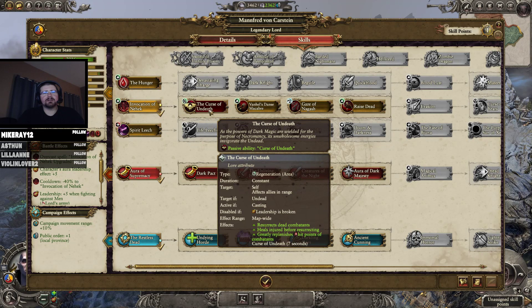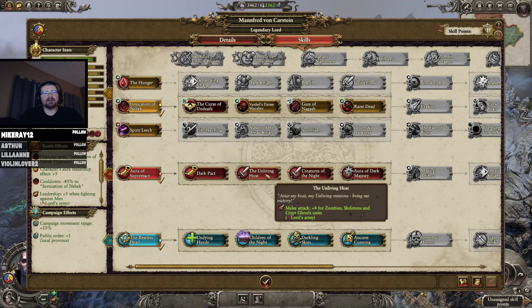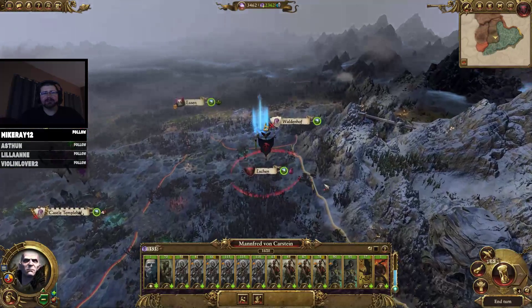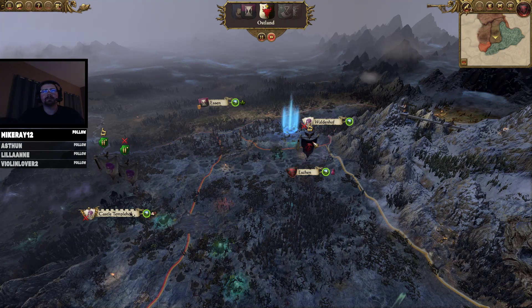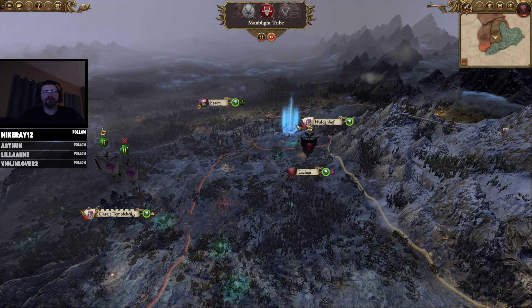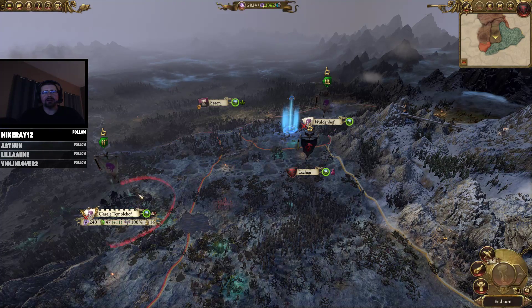Another upgrade — Curse of Undeath, I think that's pretty good for him. With Manfred, you kind of get everything. For right now though, we want more attack for our units so they can actually fight better and win battles. Because we're going to be taking Tempelhof here shortly and kind of steamroll him over. I think I want to take Tempelhof before I do this other battle. Oh, they split their forces — Tempelhof will be a great, great asset.